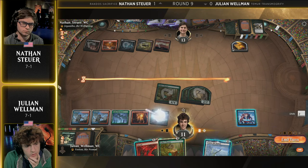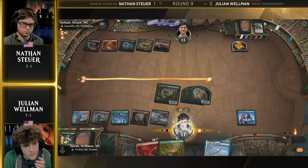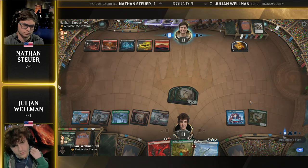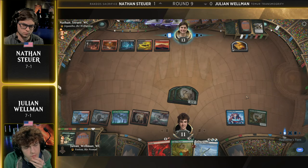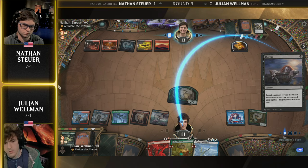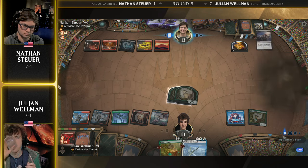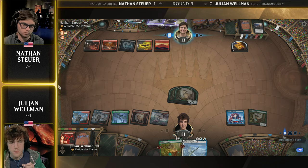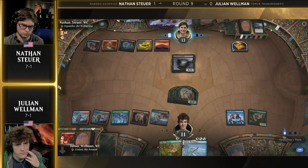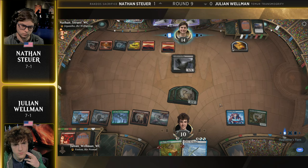It goes to 11 so that we can have an Abrade open. Bringing Yorian to hand, leaving up that Abrade in case of Mayhem Devil shenanigans. But so far, things are looking a lot better for Julian Wellman in this game. We have a Duress now, which is going to hurt a tiny bit. An Abrade can't really do anything except blow up that treasure if he's feeling spiteful. Now the choice — what do I take here? And this might give us an indication of what's in Stoyer's hand. Takes the removal spell. Could this be clearing the way for Mayhem Devil? That would make a lot of sense to me.